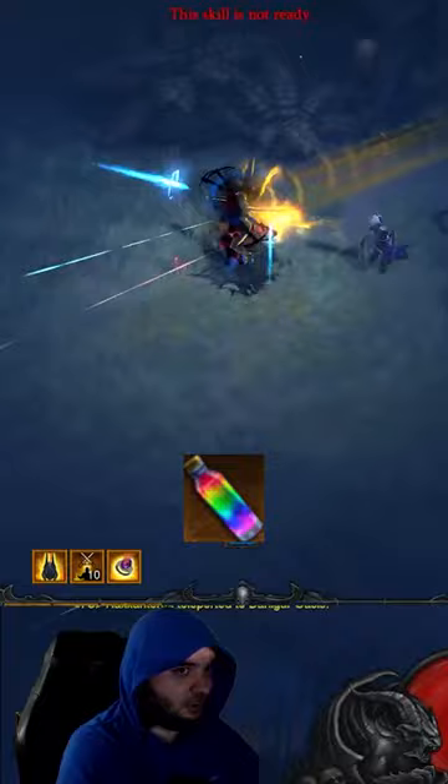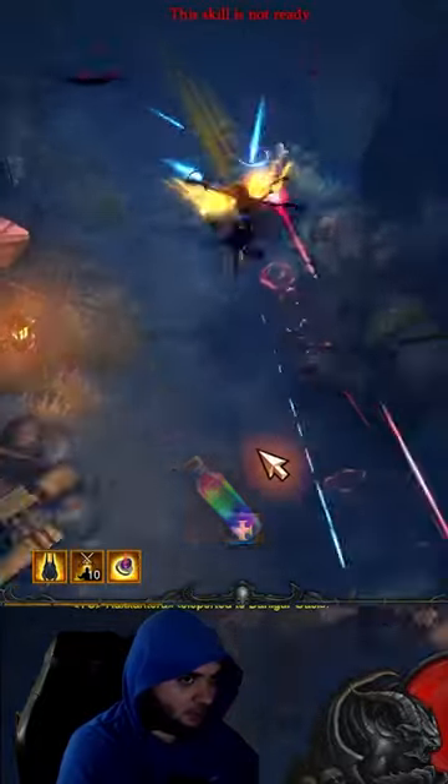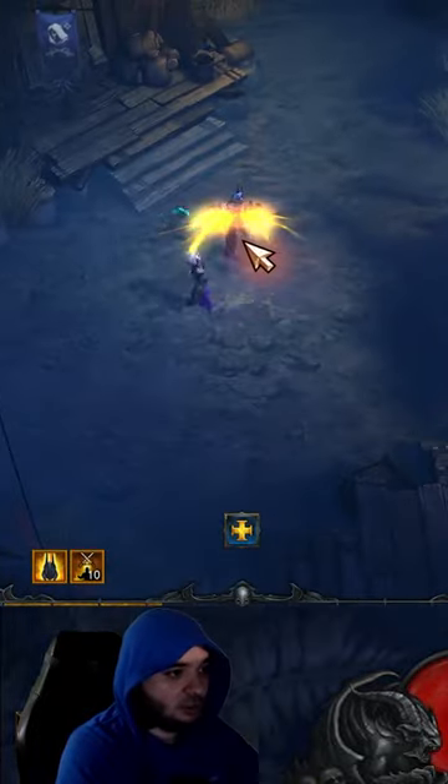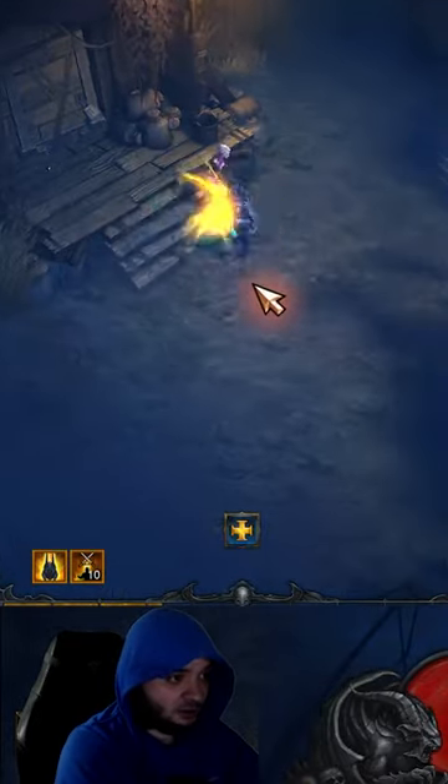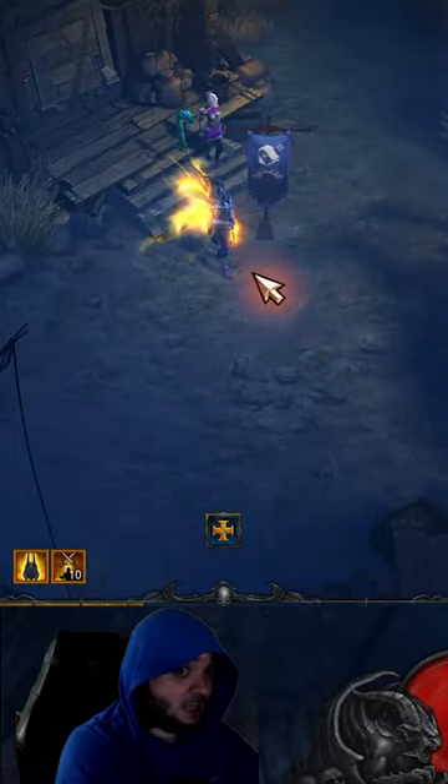There are two alcoves in the Dalgar Oasis. Here is one of them. In the Mysterious Cave, there is a chance to have a Mysterious Chest. If you get the Mysterious Chest, the Liquid Rainbow is in there.